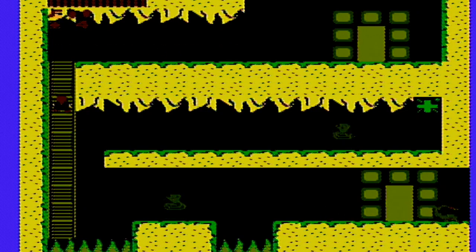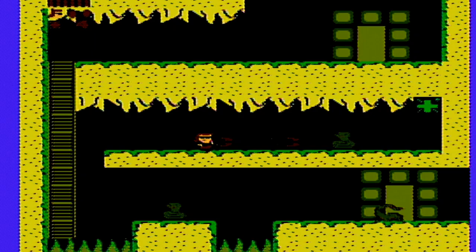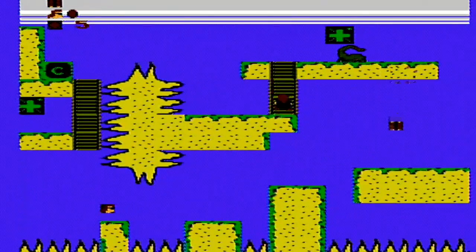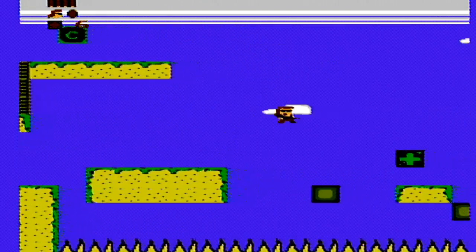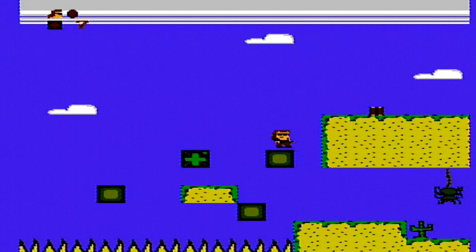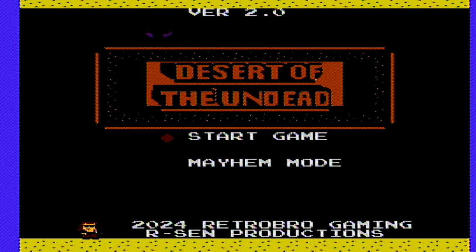Another thing I've noticed is that with the plus buttons — I assume they are checkpoints — only a couple of them actually act as checkpoints. I'm not sure what the deal is with that. Maybe just to fake you out? I don't know. Anyway, I've died and lost all my lives, so let's go ahead and check out Mayhem Mode.